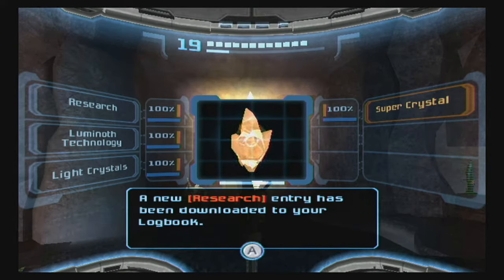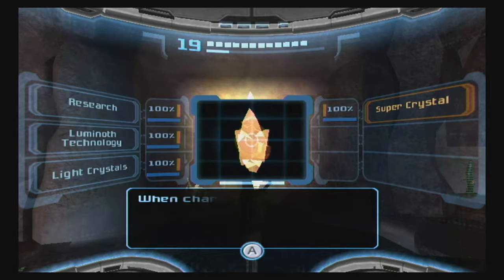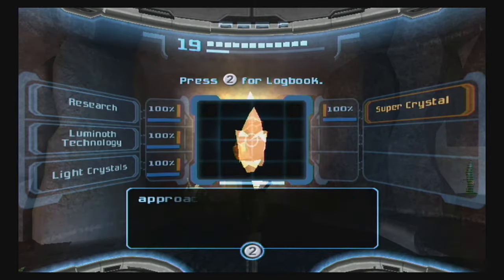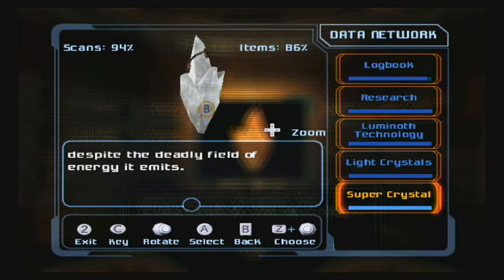This actually completes all of the research section of our logbook, so this is the last thing. Super crystal — crystal's energy draws Ings into a destructive field. When charged with light and dark energy at once, the crystal becomes a beacon to Ings. They're compelled to approach it despite the deadly field of energy. This is pretty much the same exact thing.